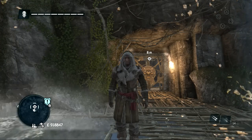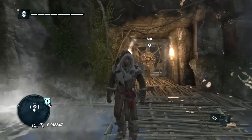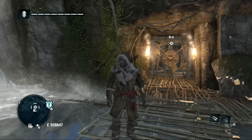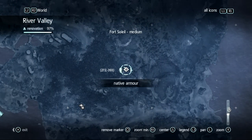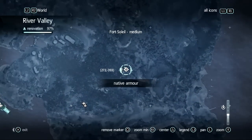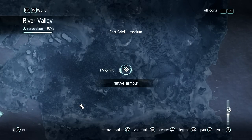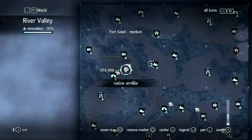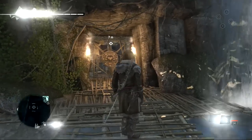It's time to change my Arctic Explorer outfit to the native armor. The native armor location is just from the story mission. Once you solve all the pillars - native pillars - the armor location will be highlighted, so you will have no problem finding it. It's in the river valley. Let's go and take it!